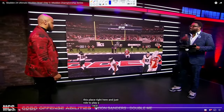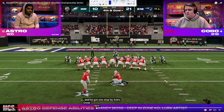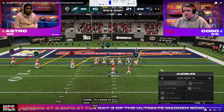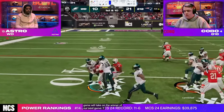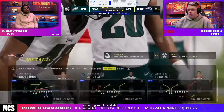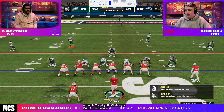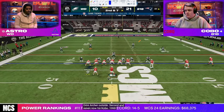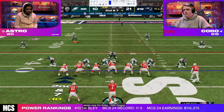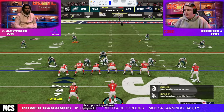A lot happened in the first half. Kobo gets ball at half — kind of interesting to watch his strategy. Astro actually onside kicks because he's in such a bad position, down 21 to 10 without ball in the second half. He gives Kobo the ball at midfield. Kobo's objective here is probably just to take as much time off the clock as possible, since he's up two scores — just try to get the game over with.